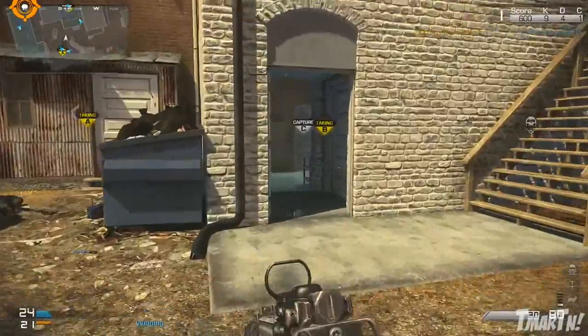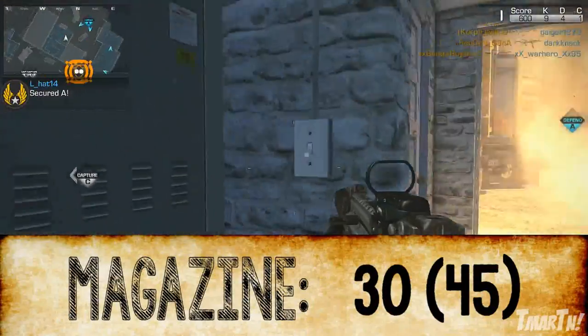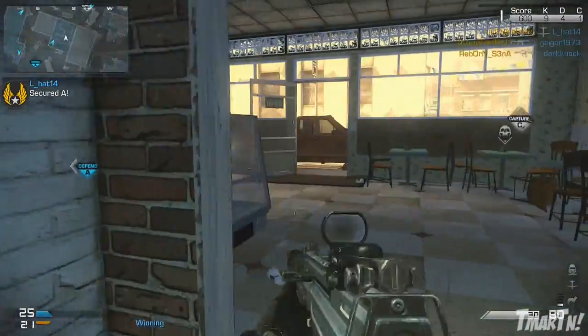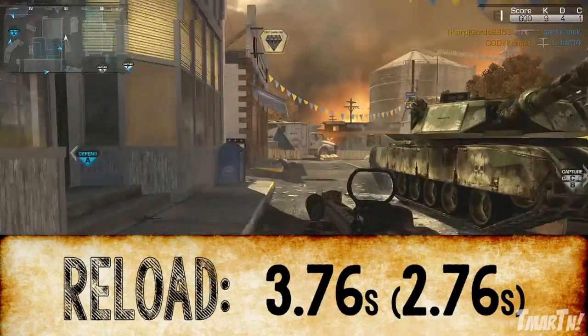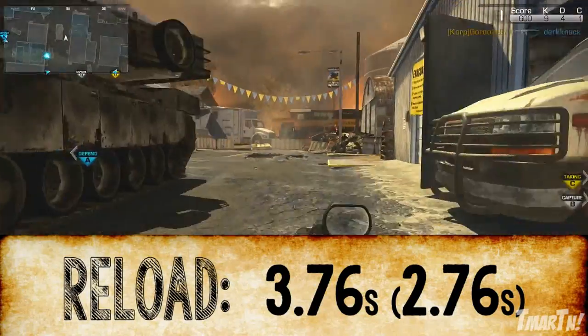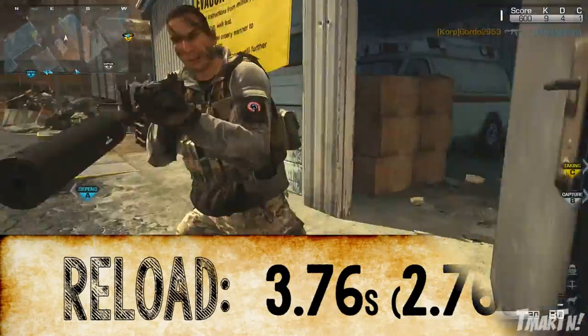Burst firing is very effective. As for the magazine size, it's standard 30-45 with extended mags. Reload speed is slightly slower than normal for assault rifles at 3.76 seconds with an empty mag, or 2.76 seconds with at least one bullet left in your mag.